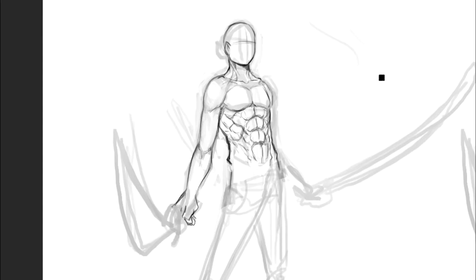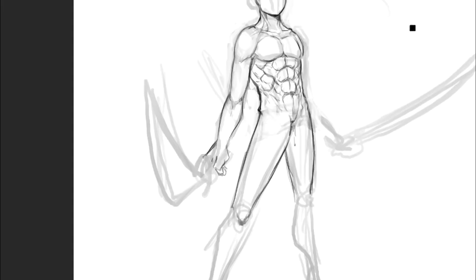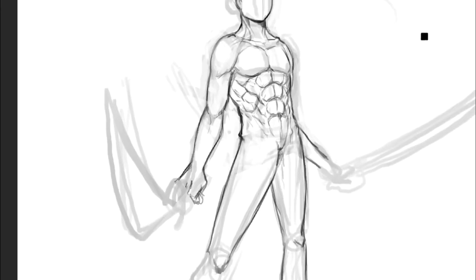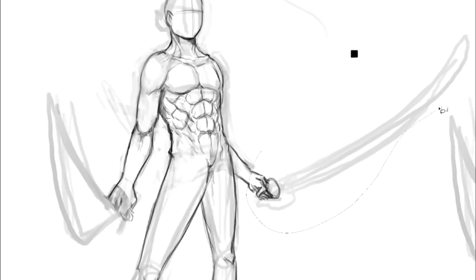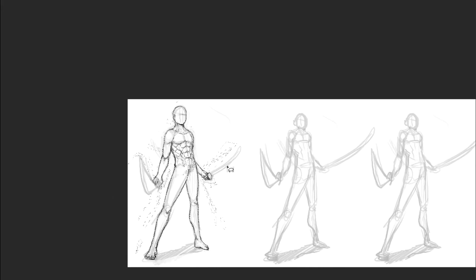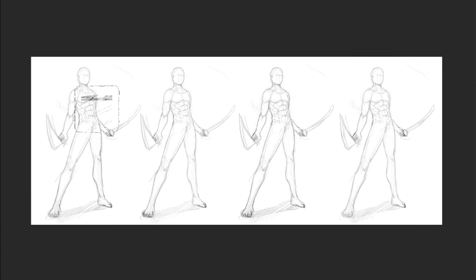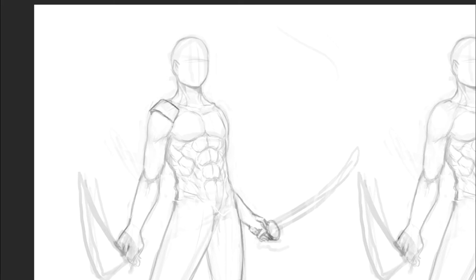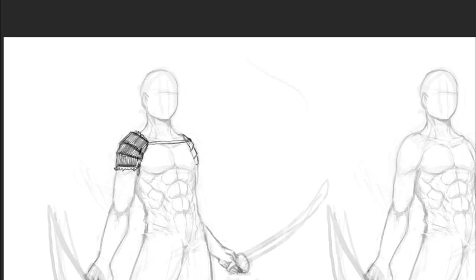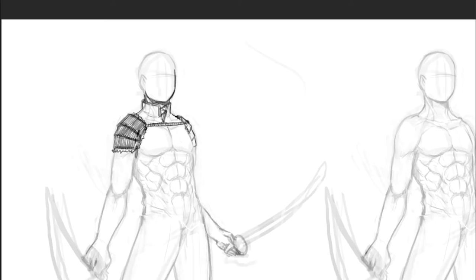For female characters, we create a more sexy look by removing pieces of armor and clothing, rebuilding areas around the key zones — the crotch, boobs, and butt. For male characters, this works slightly different. Male characters usually look cooler with more armor, so we're doing the exact opposite — while we strip down women, for men we like to put more clothing on them.